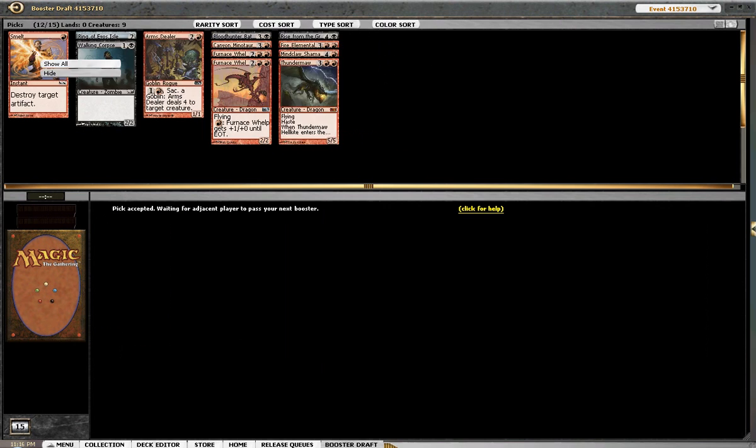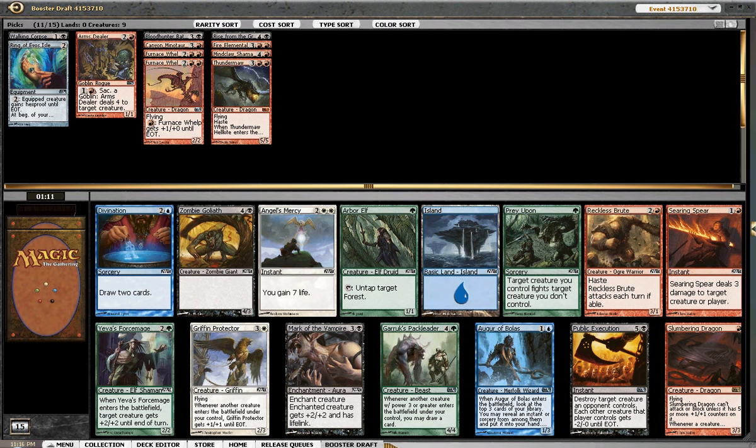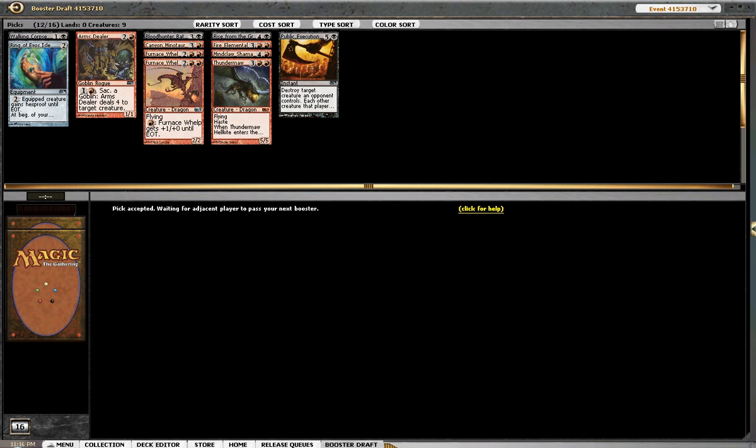I'm probably sideboarding the ring — I don't know if I'm going to play the Hexproof Ring. We have our late game pretty solid at this point with Thundermaw Hellkite and Fire Elemental. Slumbering Dragon is not something I want to pick up. Cards in this pack that are very strong are Public Execution, Searing Spear, and Mark of the Vampire. We opened another Augur of Bolas, which would be great. I'll take Public Execution over Searing Spear — it's a straight removal spell plus a trick. Searing Spear, although very good, is a common and we'll have more opportunities to snatch them up later on.